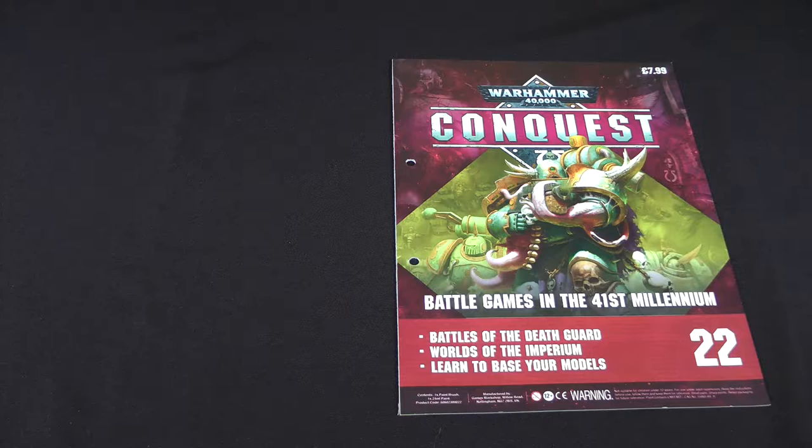If you want to skip straight ahead, there's a link in the timestamp below for you to do so if you wish. We've got issue 22 here. This comes with a pot of astrogranite texture paint and a medium base brush, and we'll see how we use those very shortly.